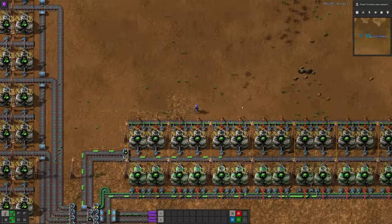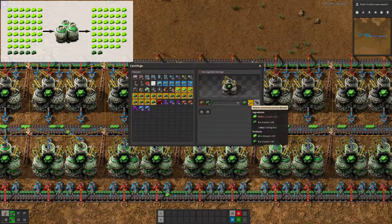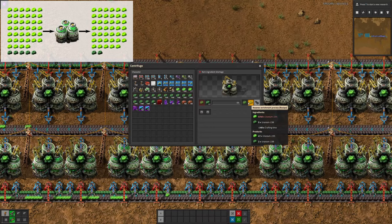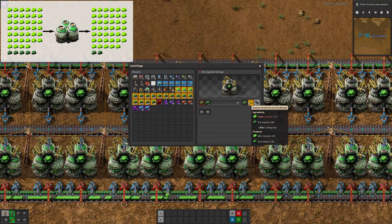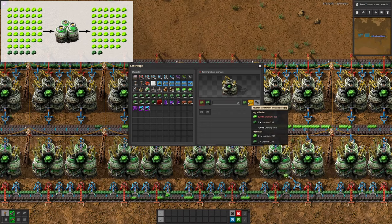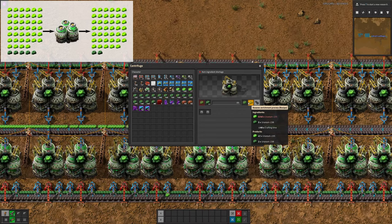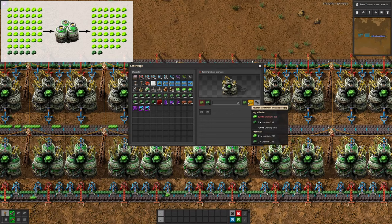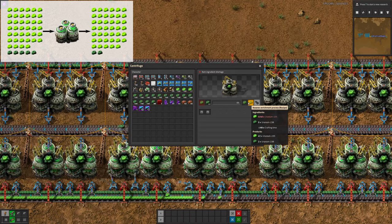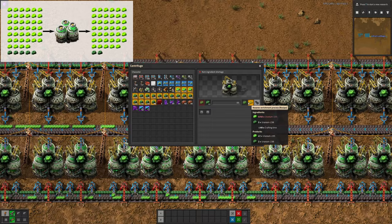The way we get round that is the Kovarex enrichment process. Looking at the diagram, this takes in specifically 40 Uranium-235 and 5 Uranium-238, then during a minute of crafting in the centrifuge it produces 41 Uranium-235 and 2 Uranium-238. One way of looking at it is it turns 3 Uranium-238 into 1 Uranium-235, which is a very worthwhile exchange, but it requires a catalyst to do so.